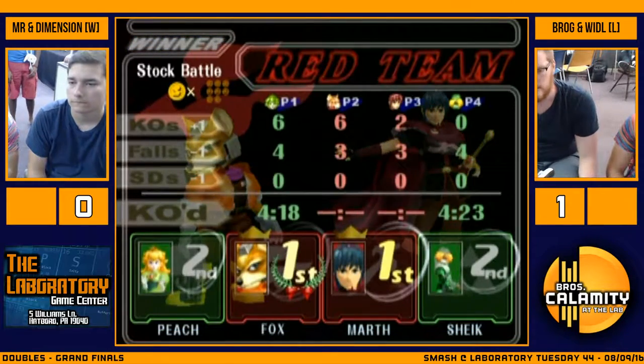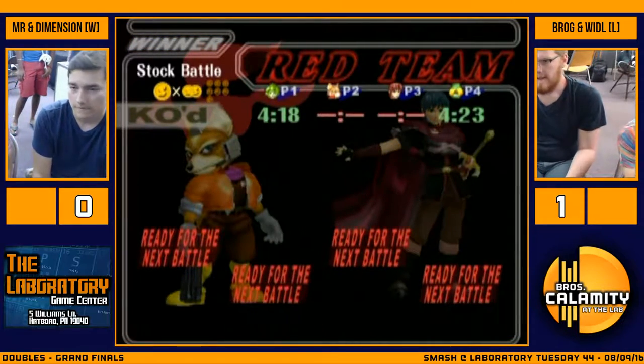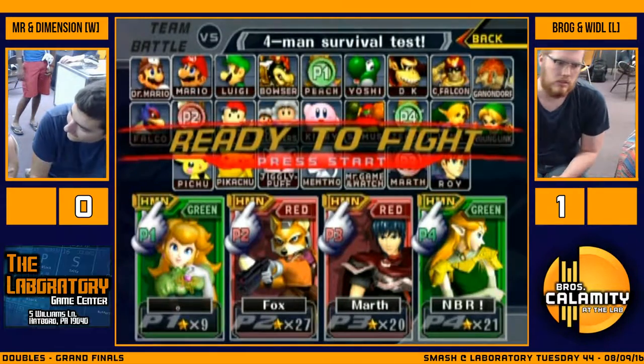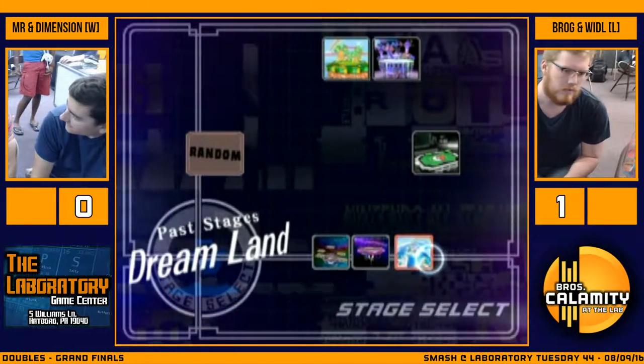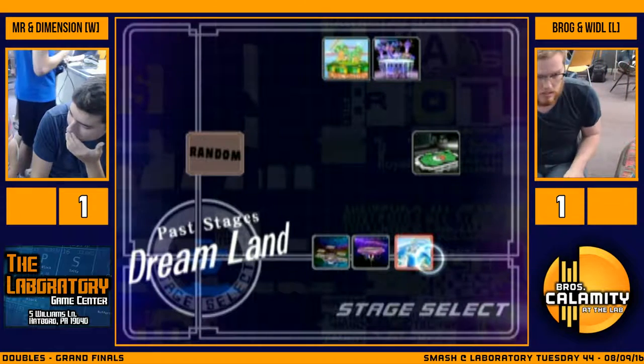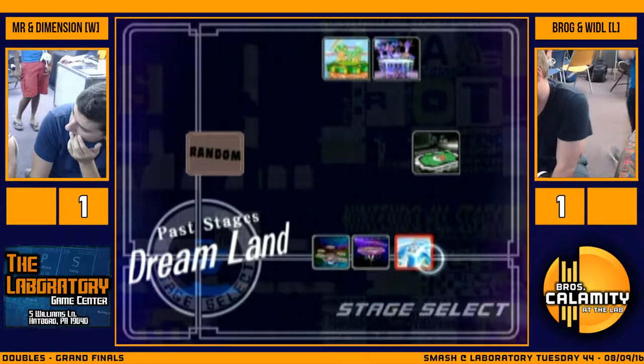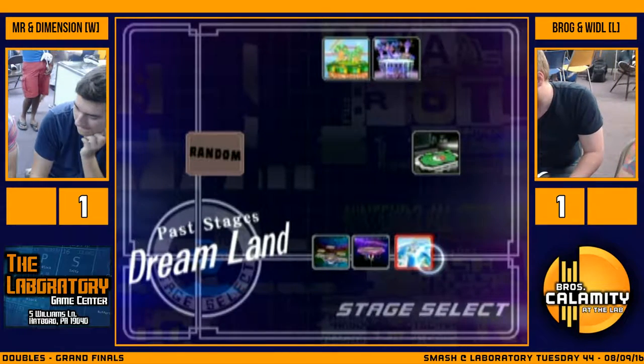1-1, last stock each time. Dimension MVP of the last stock - gets a crazy good tipper sealing the potential for an edge guard on Metal Reaper, while also ending Weedle's last stock, then just grabbing Brog and holding him. Not going for anything crazy - Bobby just comes up, up smashes him. That's the end of game two. Curtains.